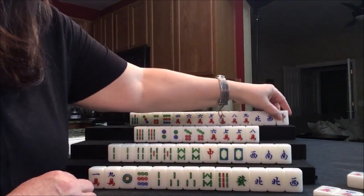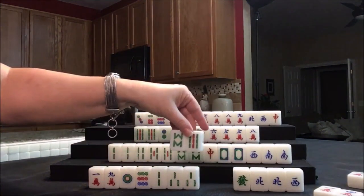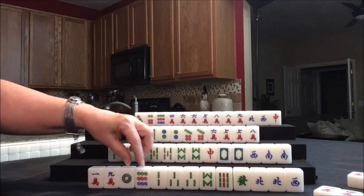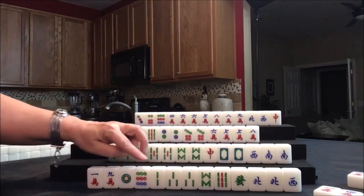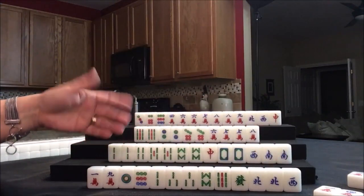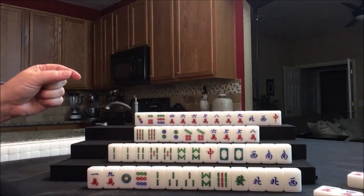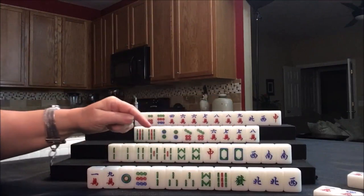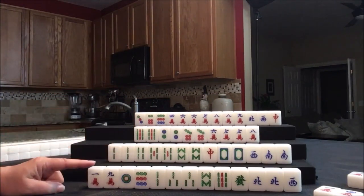And we can draw for east — seven bam. You know, there's a hand called 13 orphans — it's ones and nines of each suit, red, white, and green dragon, one of each of the winds, and any tile paired. We're missing a one bam. We have nine towards that hand — that's ten fawn. If we played a half flush instead, we'd have nine tiles and it is a three fawn hand. There's a north out which we already have a pair for, and one east out. I think I'm going to pass on the half flush and try to play 13 orphans.